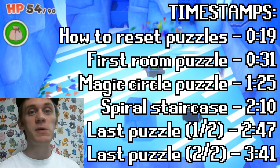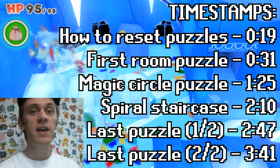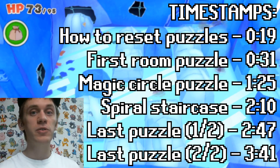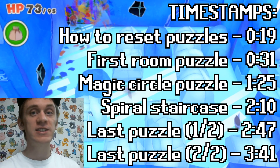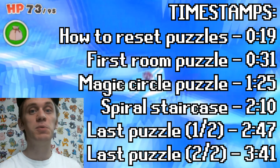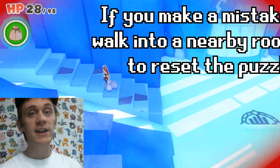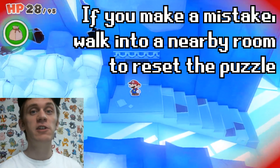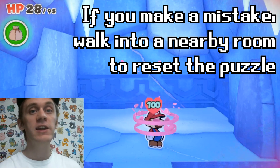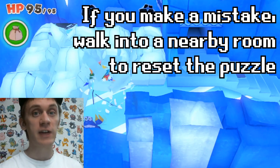Here are the solutions to every single puzzle in the Ice Velemental Temple in Paper Mario the Origami King and how to avoid fights that you don't need. Be careful to only break the blocks that I say to break, because in some of the puzzles you'll need some of these blocks not broken in order to complete the puzzle. If you accidentally break one of the blocks that you're not supposed to break, just walk into one of the rooms right next to the puzzle and that will reset the puzzle for you.